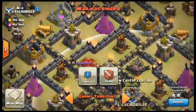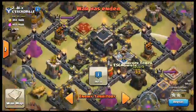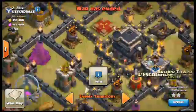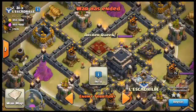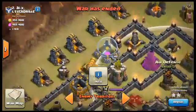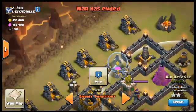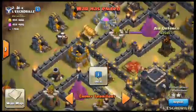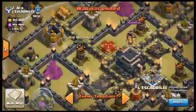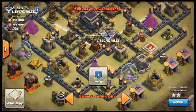I wanted to deploy on this side because the Clan Castle is close in range, hoping to pull it. The goal is to get to the Air Defense with my two Golems, heroes, and Wizards. The first phase — the 'Go' part — means dropping both Golems on the side to distract defenses while Wizards shoot behind, and heroes come straight in to take out the Archer Queen and hopefully one or two Air Defenses.